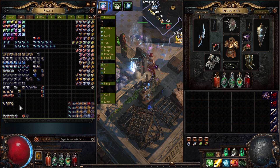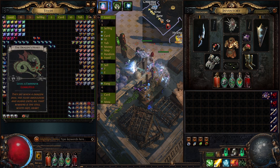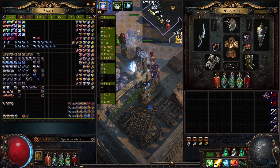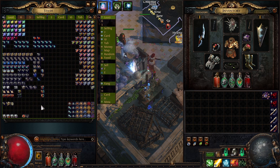We didn't actually drop any exalts. We did manage to drop a few delirium orbs, but we also dropped this Empower Support right here, which is around 70 chaos. We also managed to drop this Dragon's Heart, which is another 50 chaos. So we have roughly an exalt right here from these two big drops.